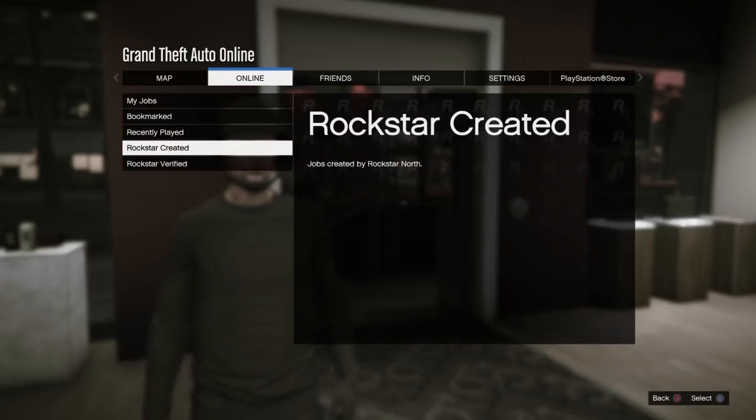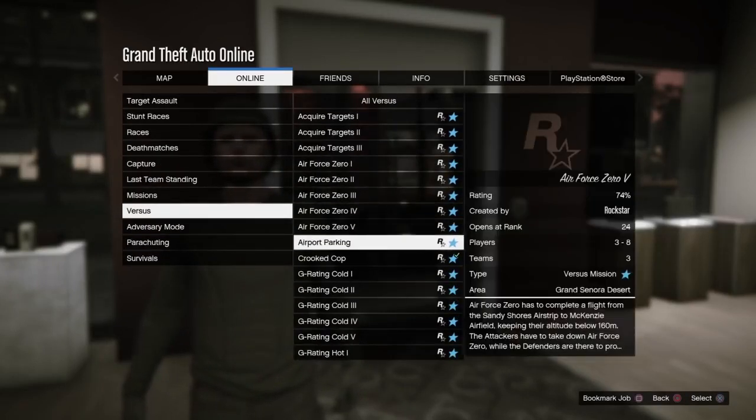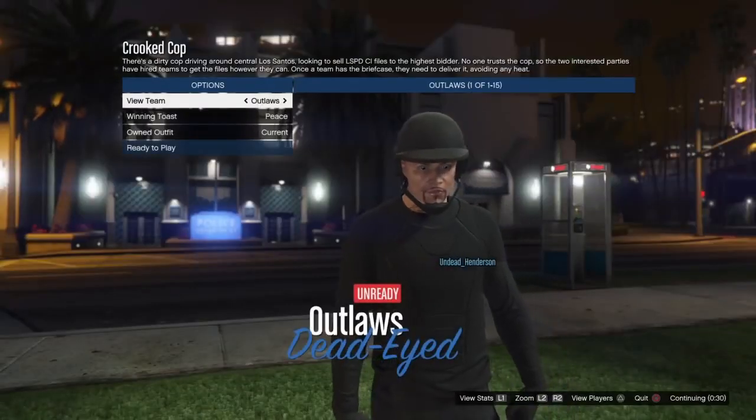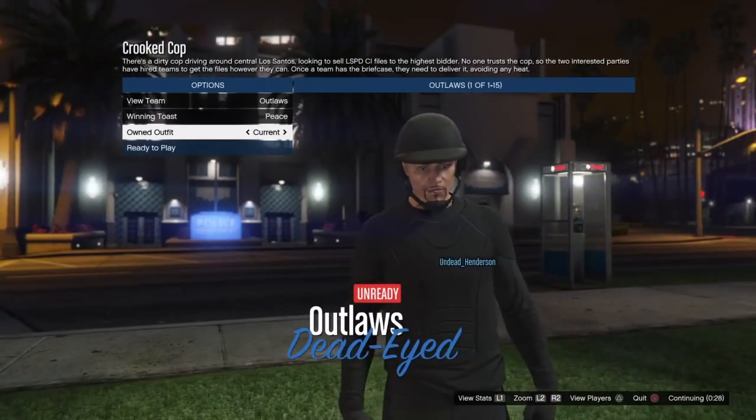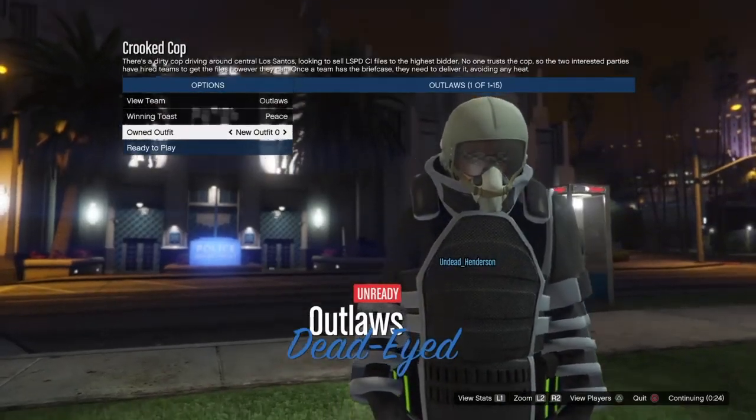Once you have your alpha outfit that you want to merge, go into your pause menu, go over to Online, go to Jobs. Go to Rockstar Created, go to Versus, and then go all the way down to Crooked Cop. You want to be the host for this job and set it to Player Owned Clothing. Once you're inside, go to Owned Outfit and select New Outfit 0 — you will have the juggernaut outfit on your character.